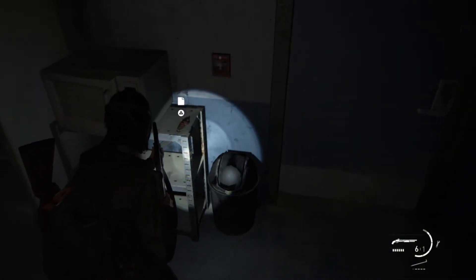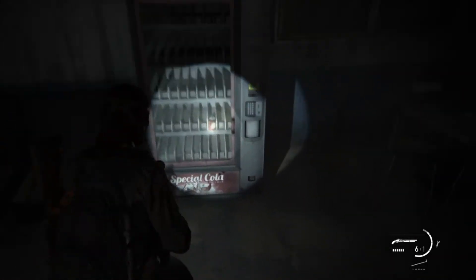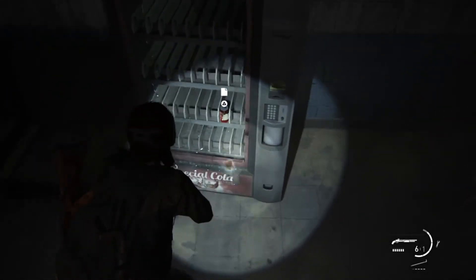Once you've got your trading card, come through this door and just hit a left straight away as there's a whittled statue right here. After grabbing the whittled statue, come over here and inside the vending machine — you have to break it — there's a note.